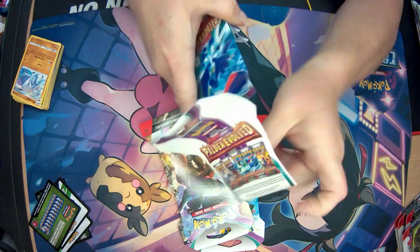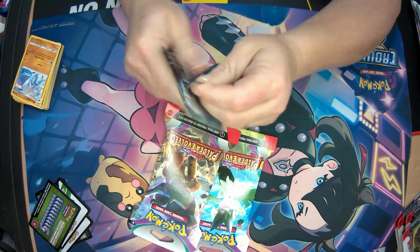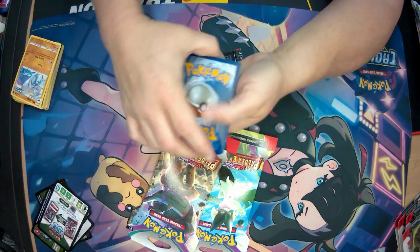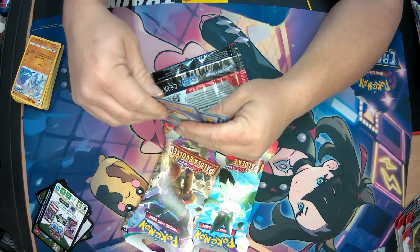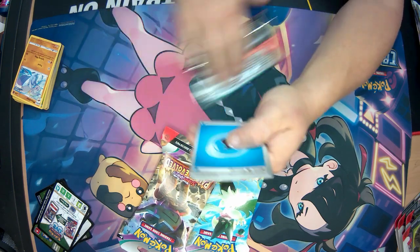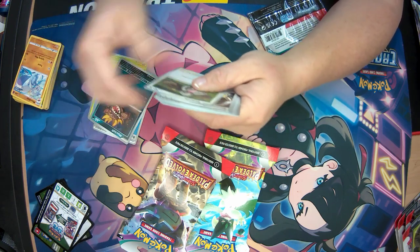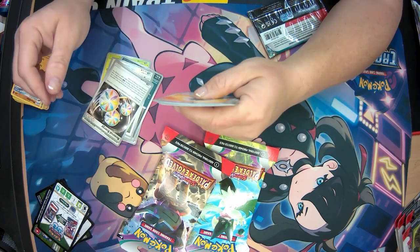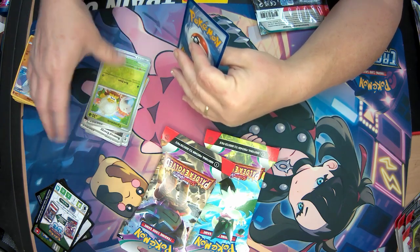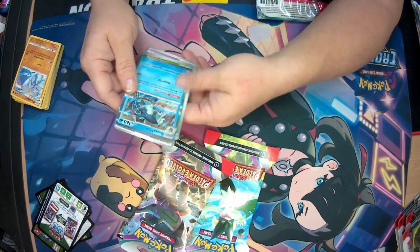We are opening the new set called Paldea Evolved, which just came out a few days ago. Code card. We have Basic Energy, Shinks, Nymble, Maschiff, Sligoo, Reversal Energy, Therapeutic Energy, Choice Belt, Reverse Holo Fletchling, Tarountula, and Baxcalibur. That's a cool one!